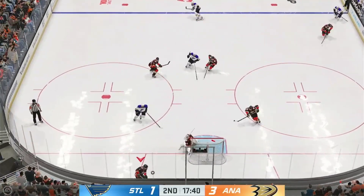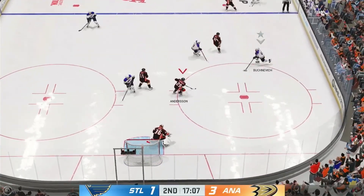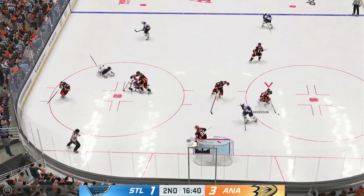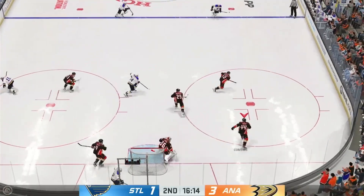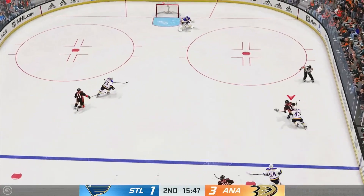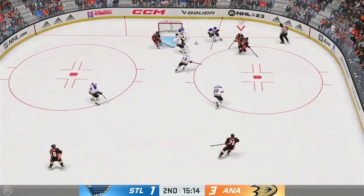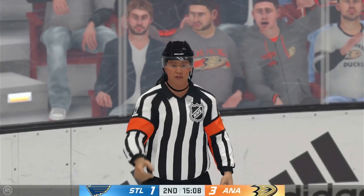Dumps the puck in. The Ducks gain possession. St. Louis plays it against the boards. Here's a short pass to Thomas — oh, he'd like to have that pass back. Quick feed to Pirlo. Anaheim's through center right now in the offensive end. Great save by the goaltender to stay with that tip. Oh, great save right there. Let's get the call.